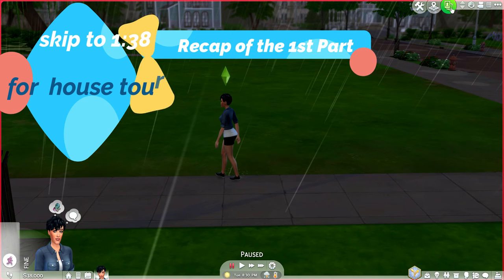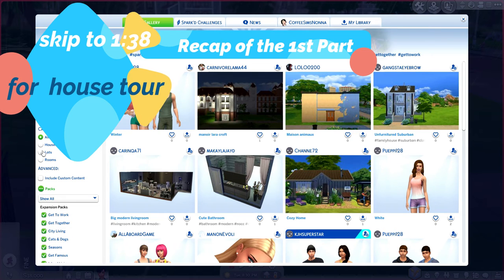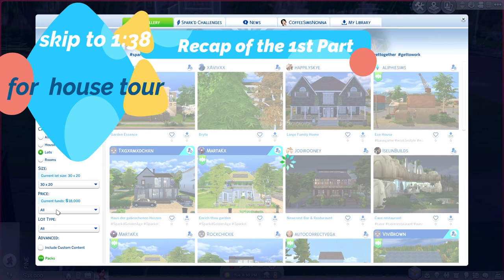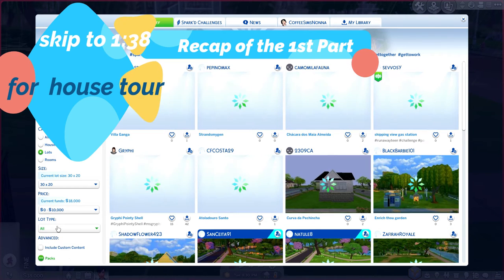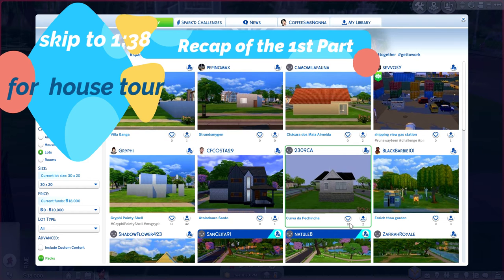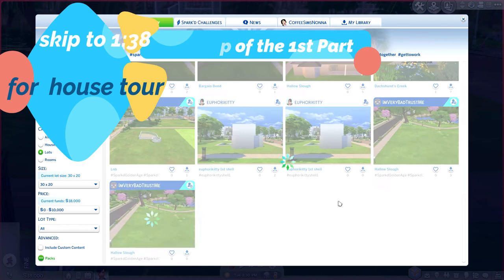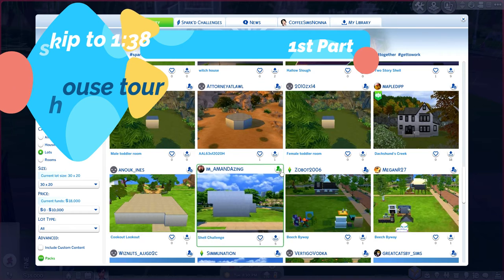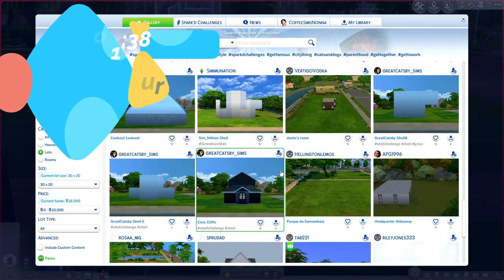For now let's just get her a house — let's go to the gallery. It's a 30 by 20 lot, so we have 18,000. We're going to have a very small little house, but that's okay. With 10,000 we're going to have a box — that's how we're going to start. We'll start with a cute little box that she can build from. Our main thing is to have plants, so we'll need to go around the neighborhood and find plants.